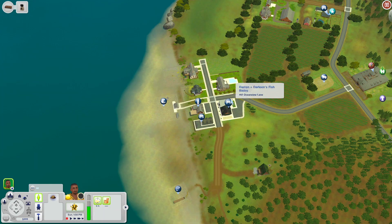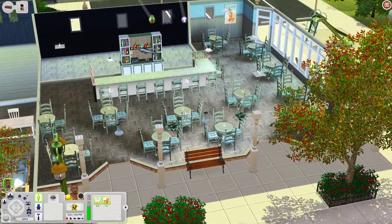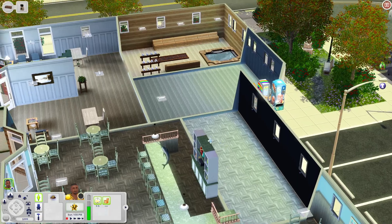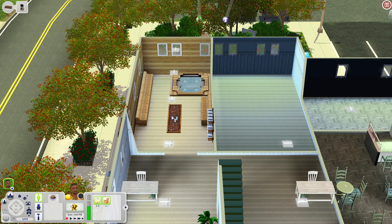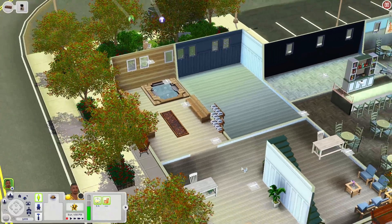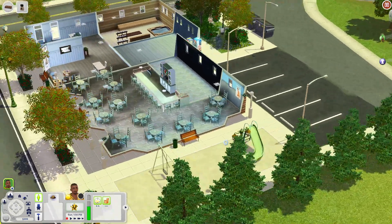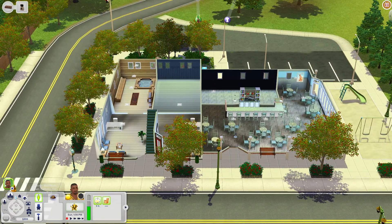We're at Darren and Darlene's Fish Bistro. When you come in you have plenty of tables, an island countertop to sit at, and some empty space to add stuff. There's a lobby area, and in the back there's what appears to be a sauna with a hot tub, coals your sims can walk on, and sectional seating. There's another empty room and outside you have swings, a slide, seating, and what looks like a sandbox. There's also an upper floor that's pretty empty but you can add more to this lot.